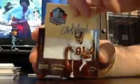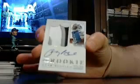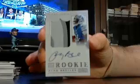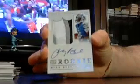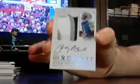Art Monk for the Redskins — our first Hall of Fame enshrinement, number 2 of 10. And our last card is a nice out of 99, three-colored auto patch — Ryan Broyles. So that was our extra National Treasures tonight.